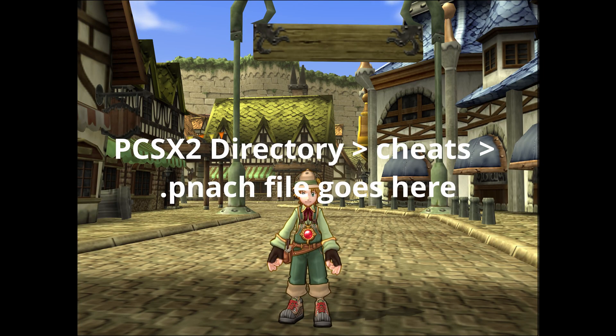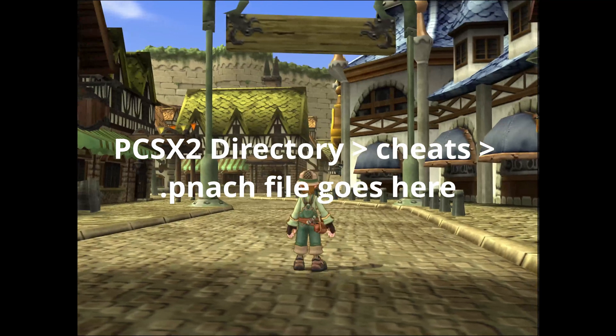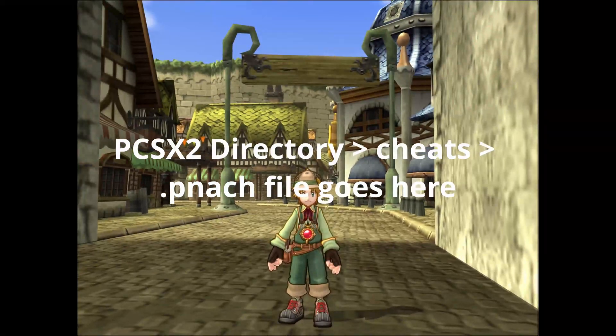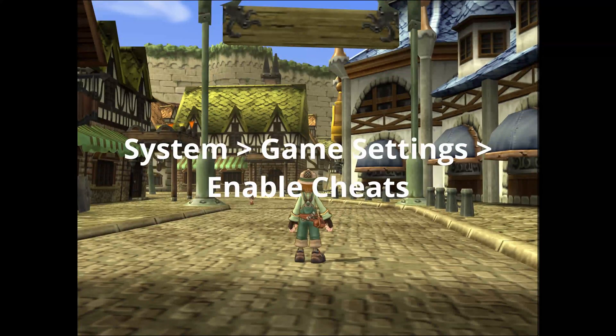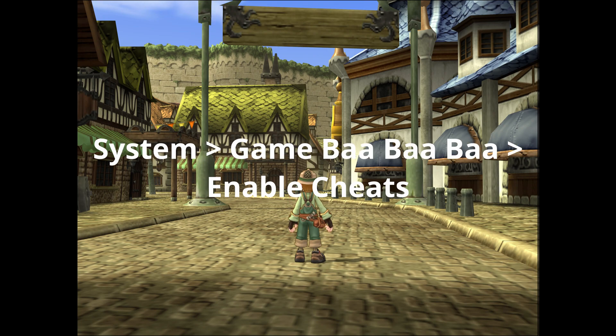You put it in the cheats folder in the directory of PCSX2, and you drop it in there. Then you go to System > Game Settings > Enable Cheats — that's what I was trying to say. Enable Cheats. You turn it on and it just works.